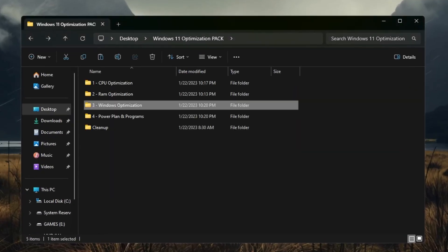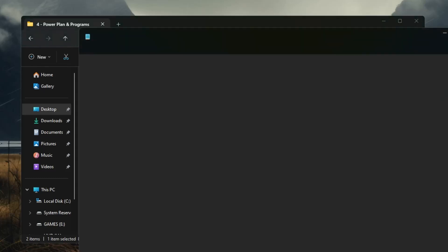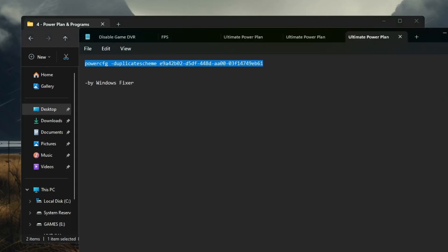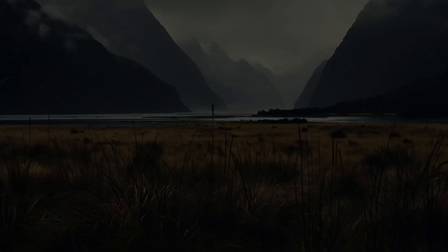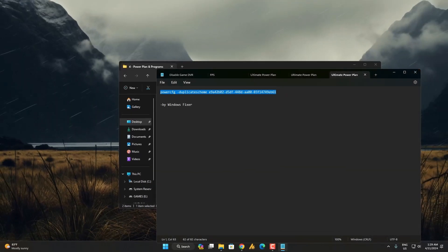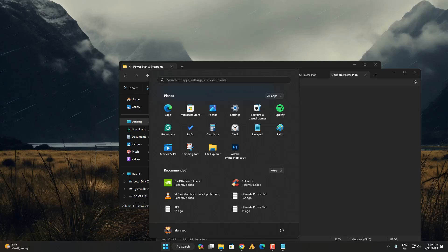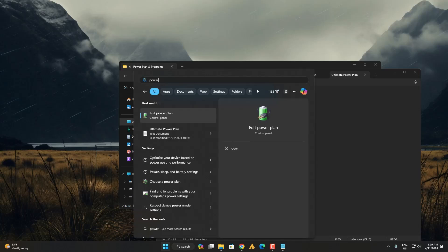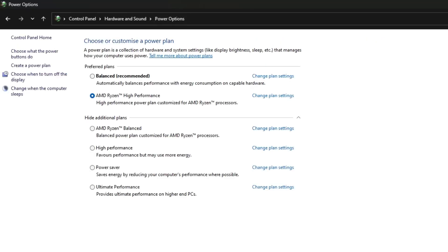Now go to the Power Plan folder. Open Ultimate Power Plan, copy the command, then search for CMD, right-click and run as administrator, paste the command and hit Enter, then close. Now search for Power Plan, go to Power Options, and select Ultimate Performance, then close.